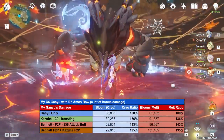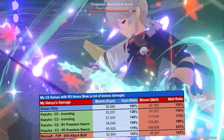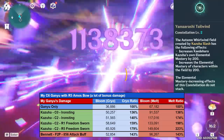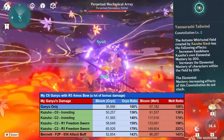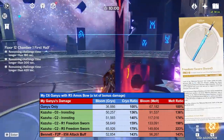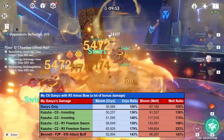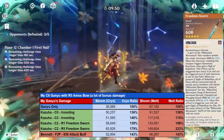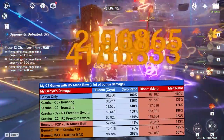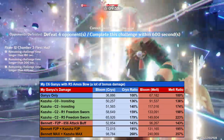When combined with another broken character like Bennett, the two of them create insane combos that literally double your damage even with free-to-play setups. The Dolphin build at Constellation 2 increases her melt damage by 74%. That additional 200 Elemental Mastery helps a lot and also provides more bonus damage. After adding a Refinement 1 Freedom Sworn, she's doing 98% more damage. And finally, the Whale build with a Constellation 2 Kazuha and Refinement 5 Freedom Sworn ends up boosting her damage by a massive 123%. Combined with a max attack buff Bennett, Ganyu is now doing three and a half times her solo melt damage.